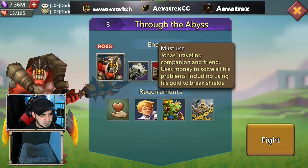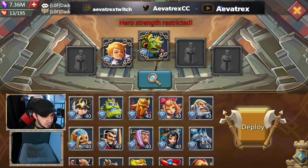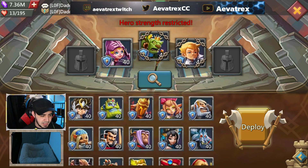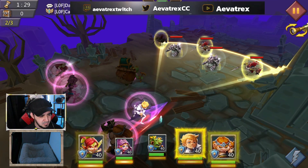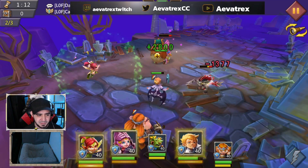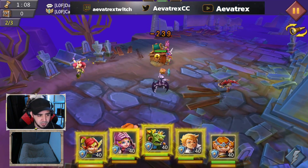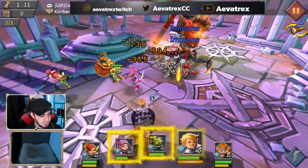Stage three is about to open, so let's see what we've got. Requirements: must use Jonah's traveling companion. The friend uses money to solve all his problems, including using his goal to break shields - that's very important. The boss, this strider, seeks to control the darkness and is able to conjure a shield that renders attacks invalid. So basically, you've gotta use that guy for breaking shields.